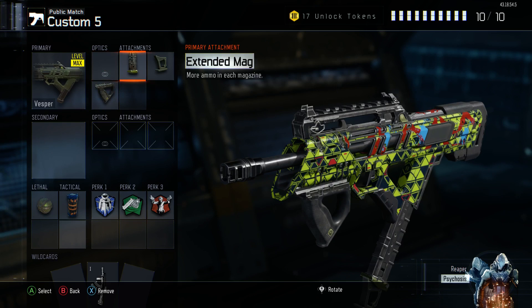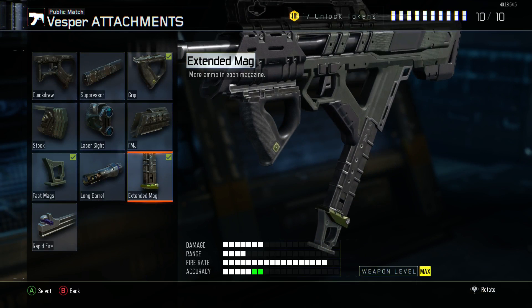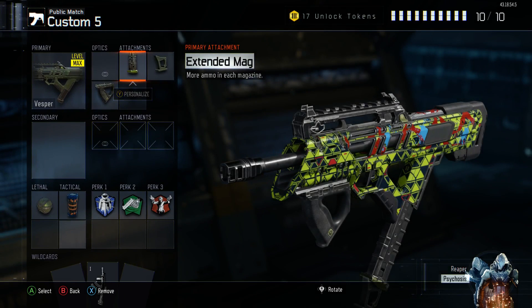So the first attachment you're gonna put on is extended mag. It just doesn't have that much ammo, so extended mags are really helpful when you're killing multiple people. It's such a fast-firing gun that it loses bullets quickly.